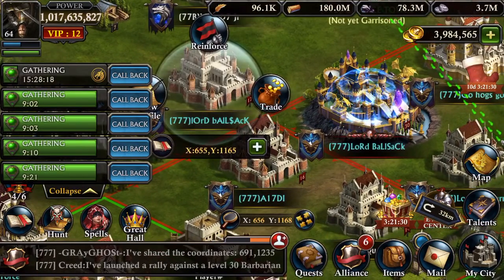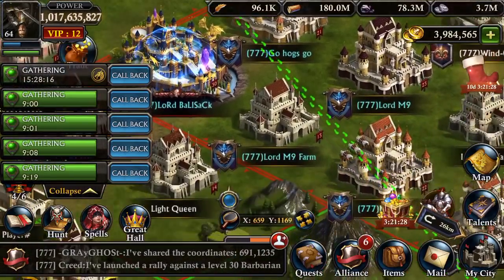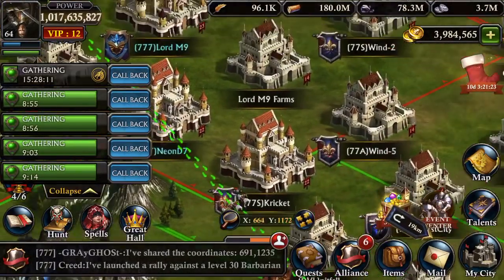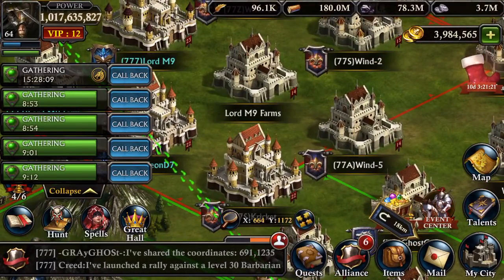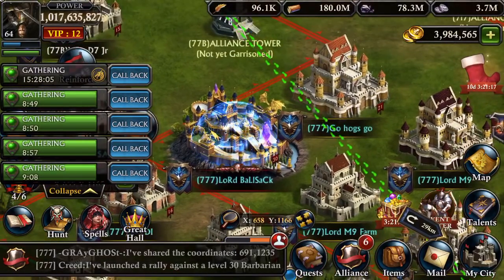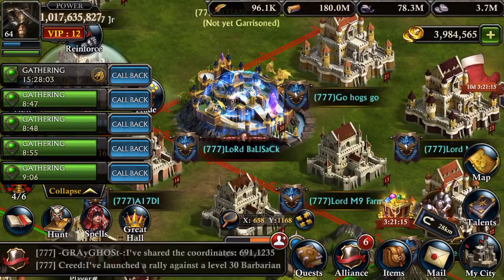See this little guy over here? That's his farm. And they're like hidden everywhere. Not only does he have farms, but they're scattered all around. So even if you wanted to rob him, it'd take you like 20 minutes just to figure out where all the stuff is.